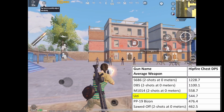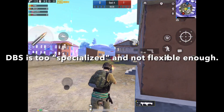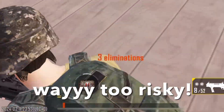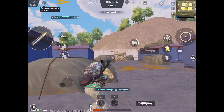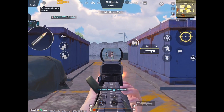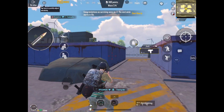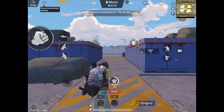I also think the Uzi is better than the DBS because where the UMP45 is too flexible, the DBS is on the other extreme — too specialized. DBS sacrifices too much range and is too risky as a single-tap weapon. It's great for camping corners and waiting for an enemy team to push you, but against a spread-out squad at 10 to 15 meters, you don't have time to constantly switch between your DBS and your primary AR. With a Uzi, you can knock the first person at 5m, reload, knock the second at 10m, reload, and knock the third at 15m — all with just one gun.